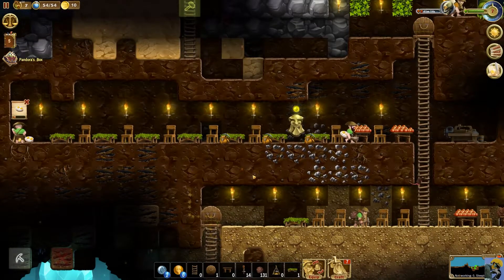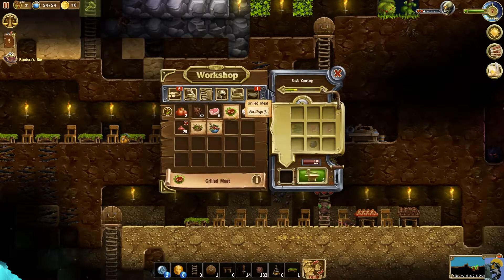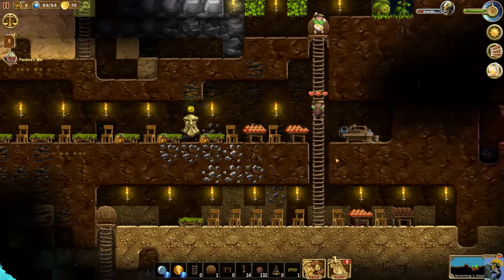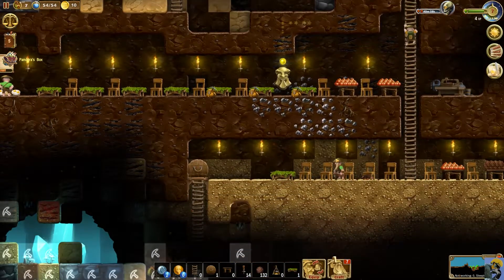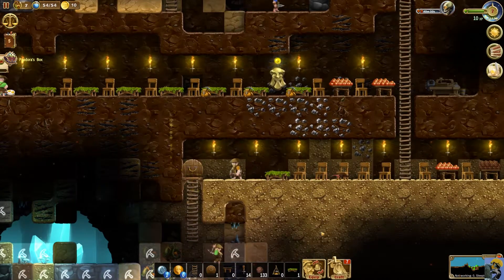Now we're getting the hang of things. We've got eggs — I guess you can make grilled meat, and can you make this and then make that? I'm just making everything just for the experience, to try to level up the tech tree. Now everybody has food and our comfort level is 46, so it's getting closer.